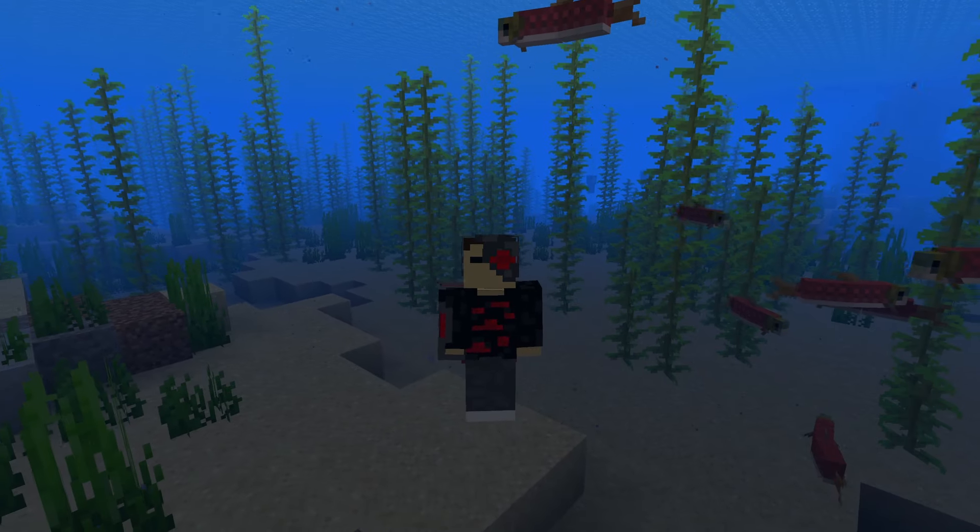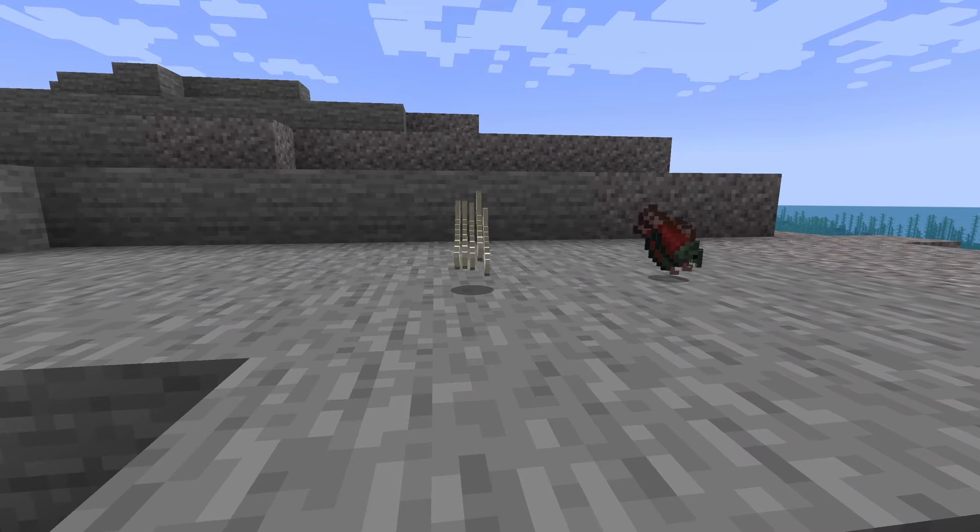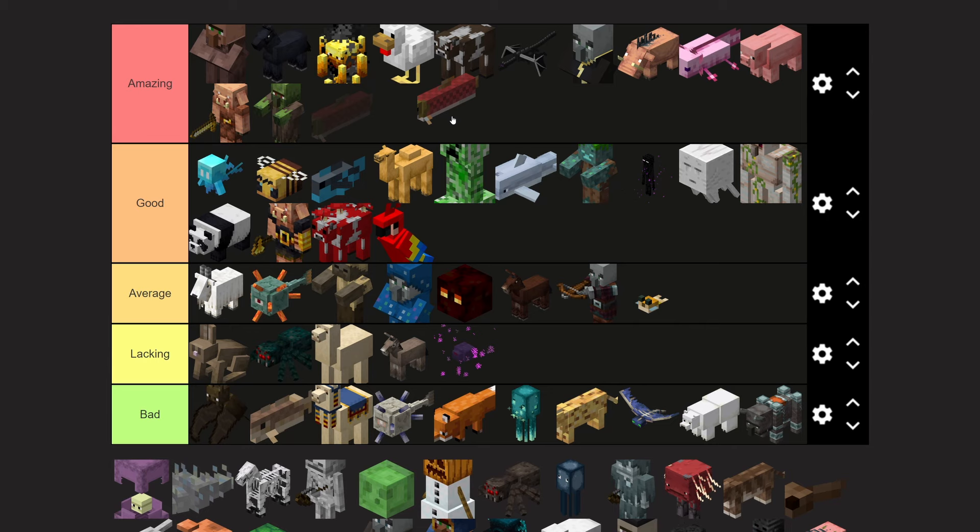Salmon — this is by far the best fish in all of Minecraft. They are a lot better than cod, and they even taste better. They can drop bones as well as raw salmon. Amazing tier.